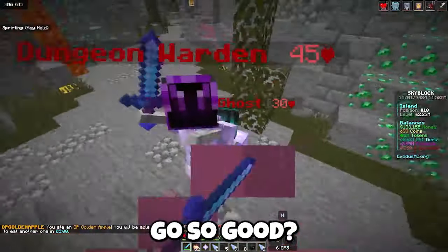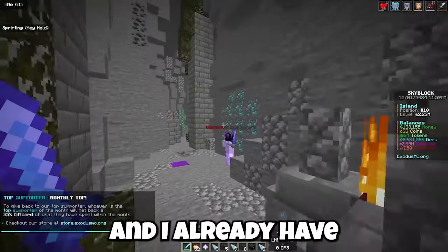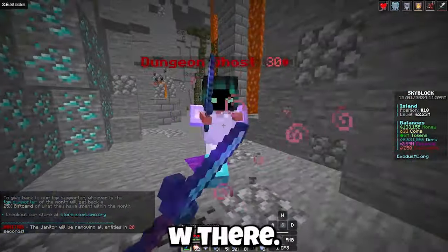Oh, a dungeon helmet! That is crazy — dungeon armor is the best armor in the game. I already have a chest plate so I just need leggings and boots to complete the whole set. That is actually a huge W.